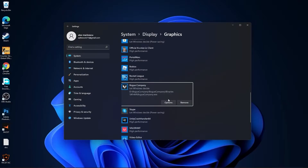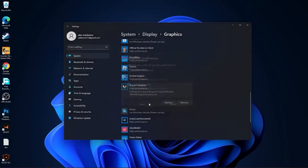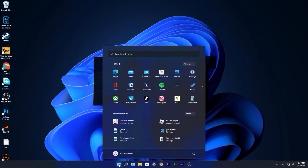Check this box, then press ok, press apply, press ok. Then select it and press here on add. You will find it here. Press on options, check high performance, press on save, and close the page.